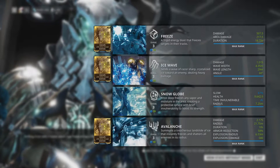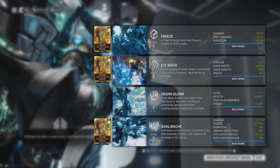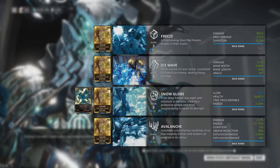Ability Strength mods affect the damage of Freeze, Ice Wave, and Avalanche. It also affects the armor reduction of Avalanche. Armor mods affect the health of Snow Globe, and Ability Strength mods affect the armor multiplier that's used to increase it.